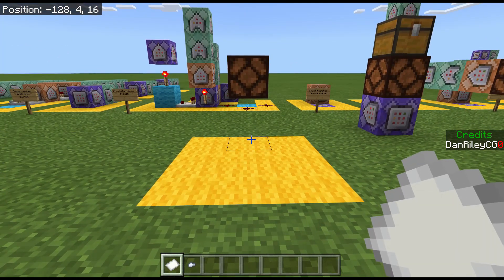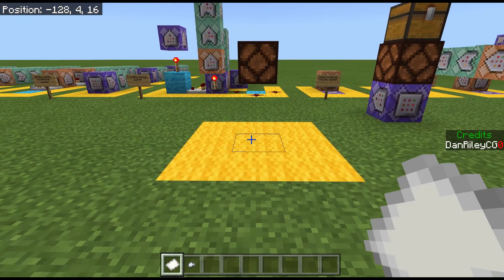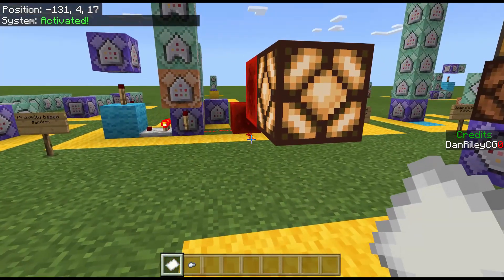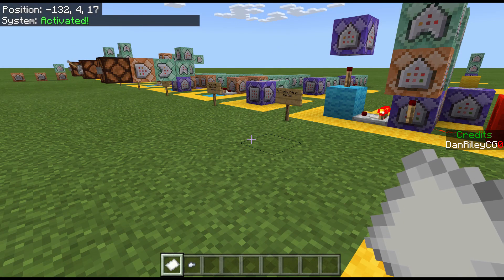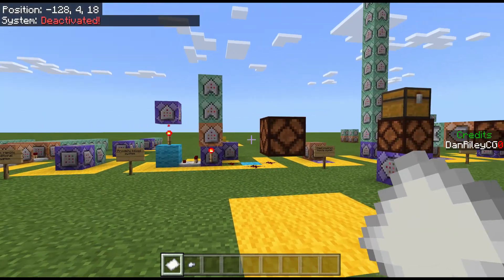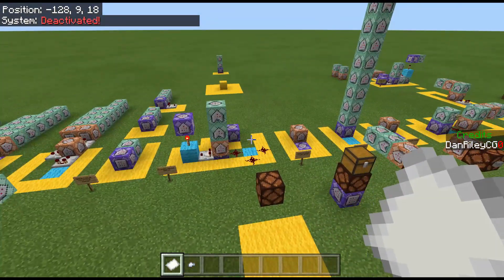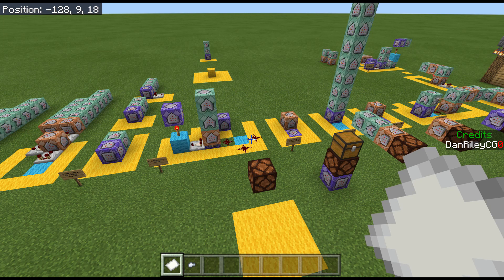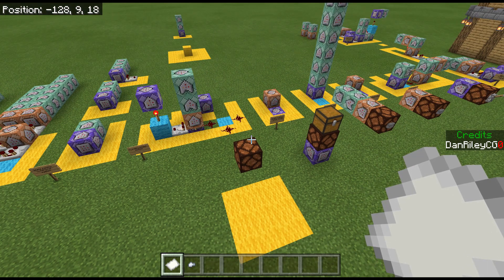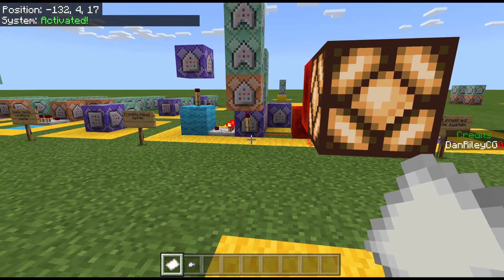One example use is for players at a hub or spawn. Once they're there in a certain large radius, a system activates — like a generator producing items. When the player leaves, that system disables itself. Another valuable point: all these remote systems run only the minimum number of command blocks at any one time. The system is idle until it needs to be activated, then kicks into high gear, and disables when no longer needed. This makes them very efficient for realms and servers so it doesn't bog them down.